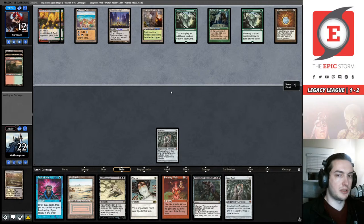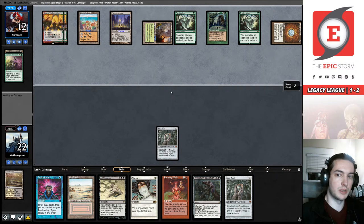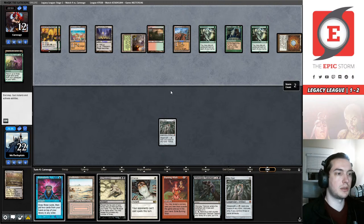They haven't conceded yet. Mox Diamond pitches a Taiga — I have one card in hand. They did not draw with Sylvan Library — there's Life from the Loam. Yeah Tim, they've got to earn this if they want to win against Storm on game one. They need to earn every little bit of this win — and they are, don't get me wrong.